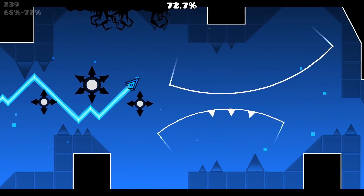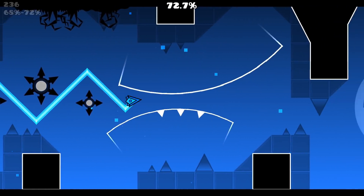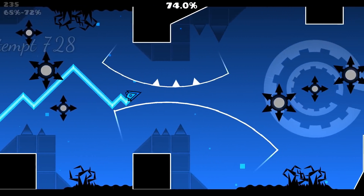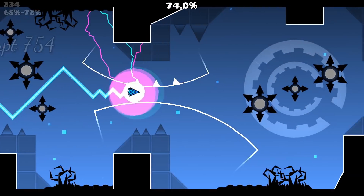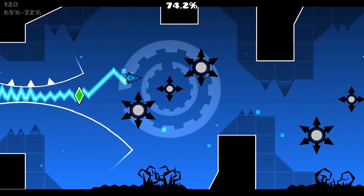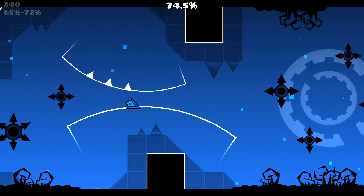The hitboxes here are a lot tighter than they appear. The blue part of your wave hitbox is where you can hit a structure, and the red part is where you can hit a spike. This is the fastest spam part. That one is one of the harder ones — it makes you mini. I think it's doable, I just haven't sat there and tried. The slow wave part was originally a low-gravity cube section with extremely tight timings.